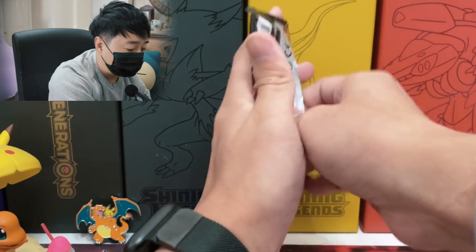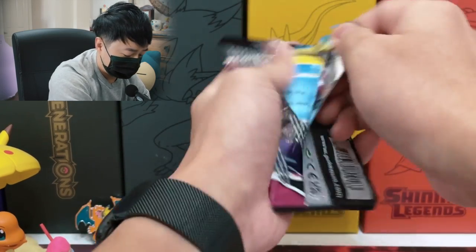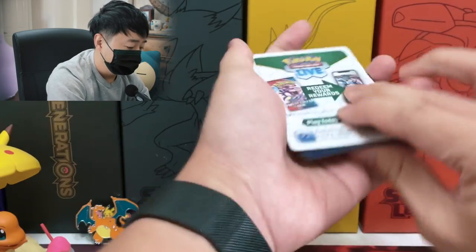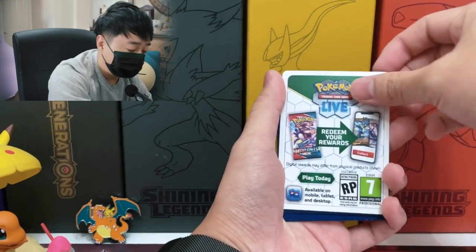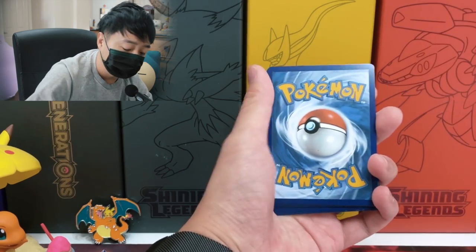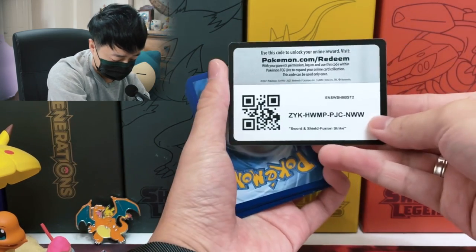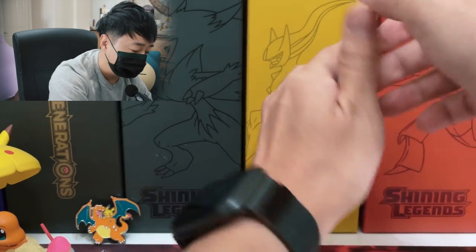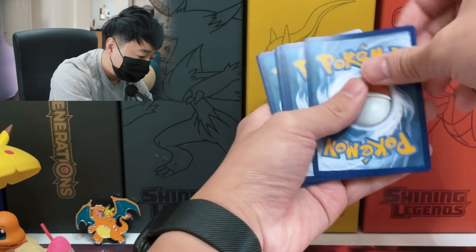Now the code card that comes in here — I think it's now standardized to these white cards, which is good. So you don't really know if you got a pull or not just by looking at whether it's a green or white code card. It keeps the mystery in there.